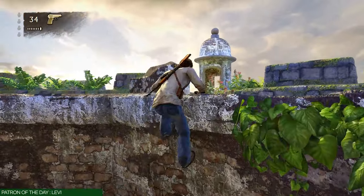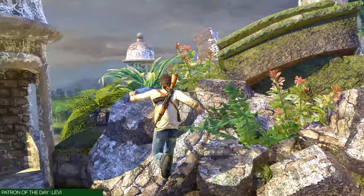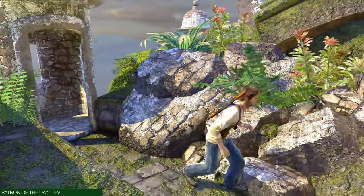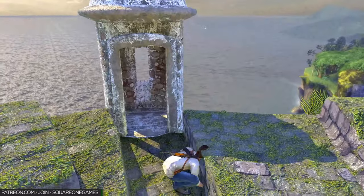Go ahead and ledge up. Remember we took a left here last time to pick up the strange relic — this time we want to take a right. There's some rubble over here that you can jump over, and on the other side is a treasure called the Silver Jaguar. That's going to be your 20th treasure out of 61, and that's also going to give you another trophy called Intermediate Fortune Hunter.